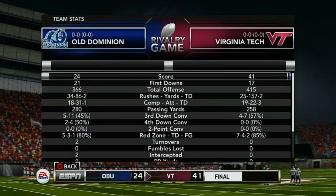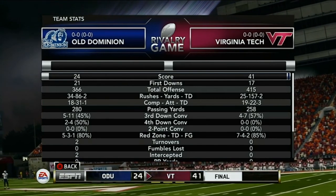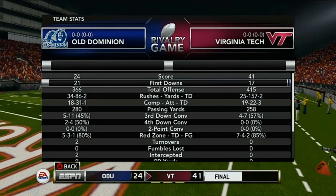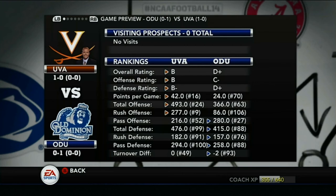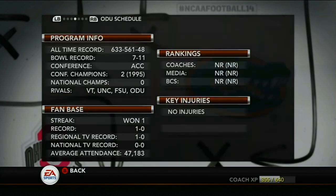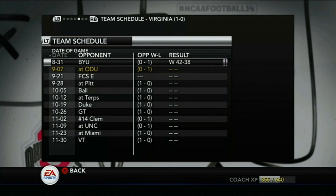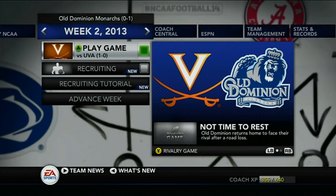We ended up 14 yards short of 100 rushing yards — disappointing, but the red zone interception cost us some extra XP. Overall I'm happy with how we played. We're just over the halfway point for our first coach upgrade so I'll take that. Next video we're taking on UVA at home — they played BYU and beat them 42 to 38 so it'll be a tough game. If you enjoyed please like and subscribe, and I'll see you next time.